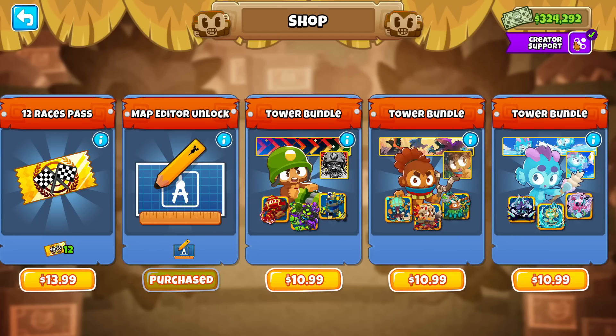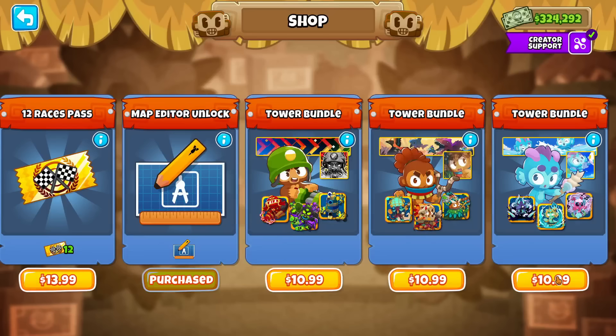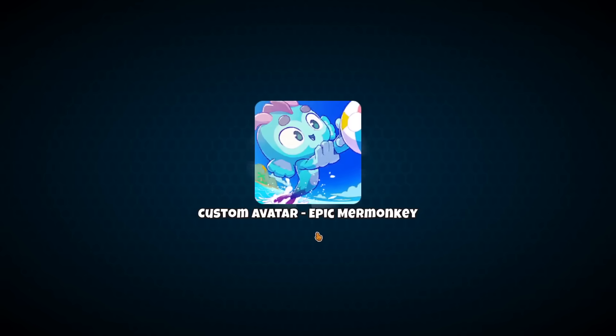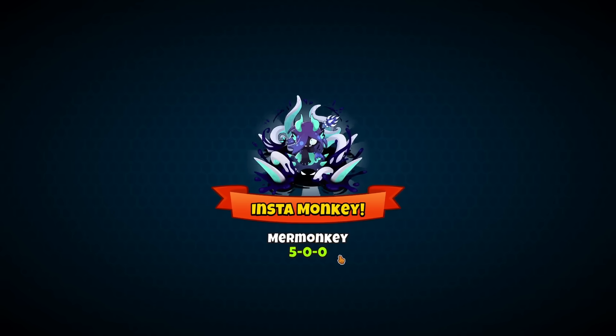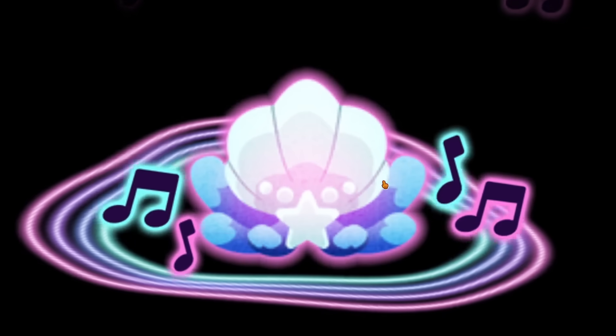Before I buy this Mermonkey pack, I'm gonna make sure to enter code ISAB. I think he is an alright guy, so I'm gonna go ahead and support him with this purchase. BRB. Show me the Mermonkeys! It's a prestigious Mermonkey profile banner, nice custom avatar, and those tier 5 instas. I'm probably just gonna go ahead and keep it. And this is the first time you guys are also seeing the splash art, because the early access did not have those.